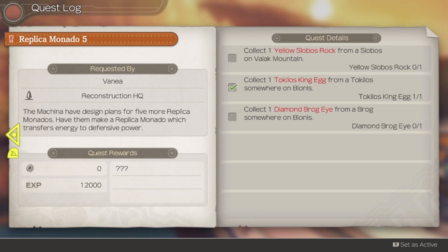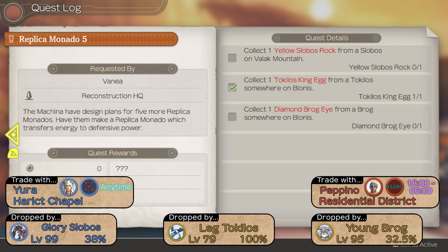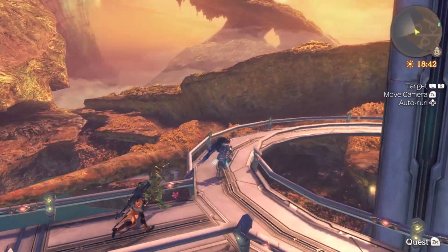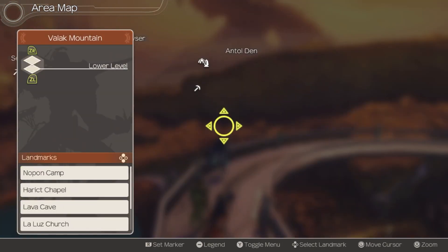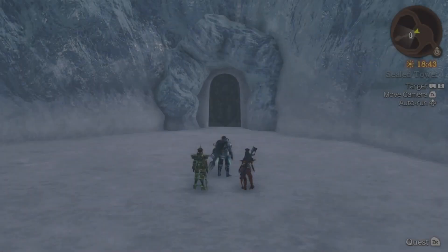Mammoth horns are also a bit challenging, but we will be doing Replica Monado 5. We've already got a Toecolos King egg, which is good. We're actually going to trade for the other materials entirely. Slowboss are high level — like 99 or more — as are the high-level Brogs; they're annoying things in the new part of Tefra Cave. So I'm going to trade for those instead. It's pointing us to Valak Mountain for the Slowboss Rock, since there are Slowboss there.